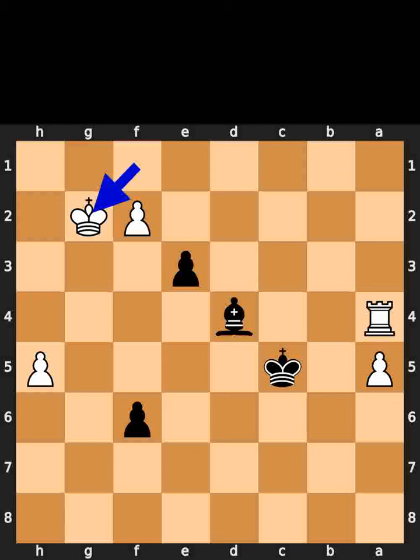White takes the bishop on g2 using the king. Black plays pawn to e2. If you enjoyed this video, please like and subscribe.